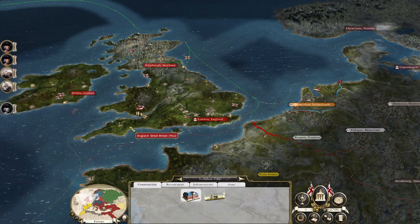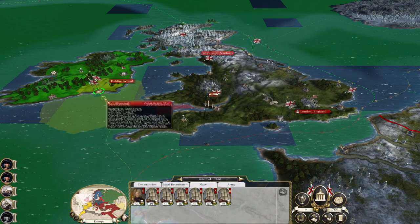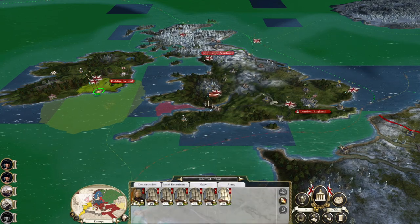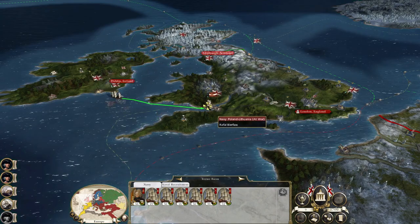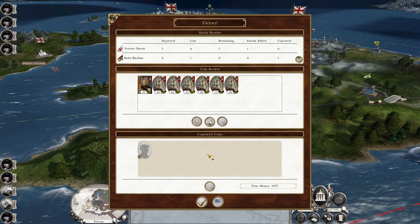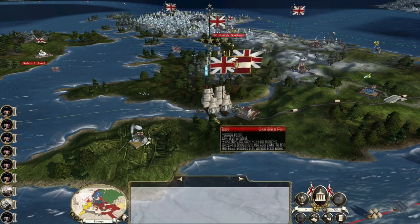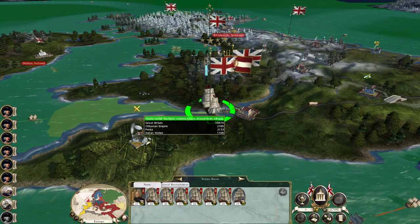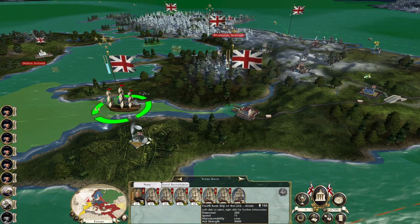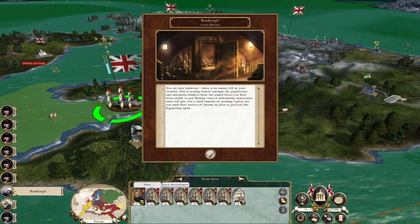Yep, there we go — zero dollars, from a fifth rate and a sloop. It might be worthwhile deploying my home fleet in the channel; we could take the fifth rate into our service. I might just deploy my fleet here to protect the port, although I've got no money to replenish yet so there's no worry there.